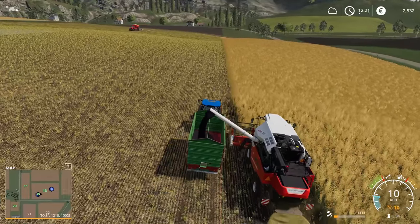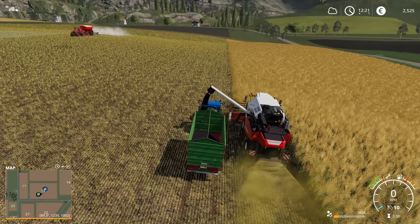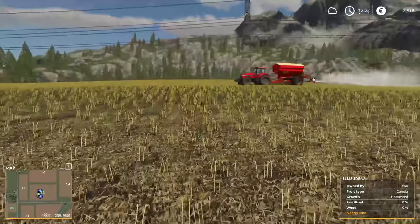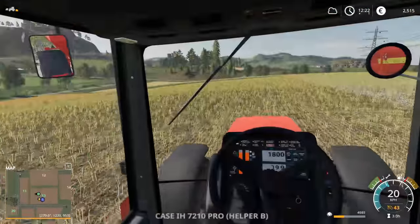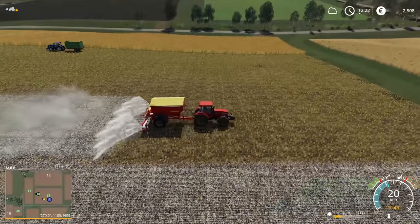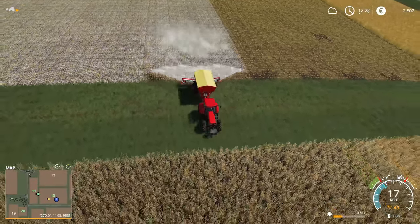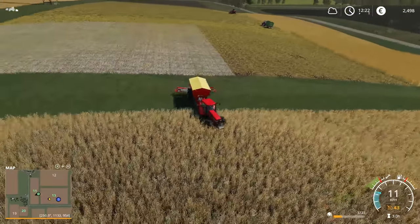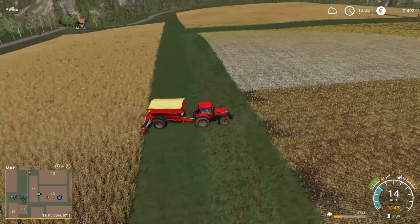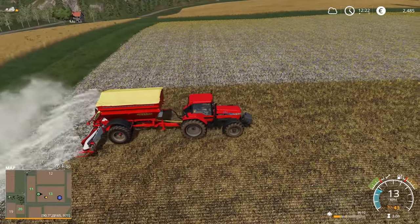So what I'll do between now and the next episode is finish harvesting this field, finish spreading the lime, and I'll probably still need to fill it up at least once or twice before we finish the field. In the next episode we can sell the canola, start harvesting the wheat, and hopefully upgrade to a bigger tipper. Thanks again for watching everybody, see you next time.